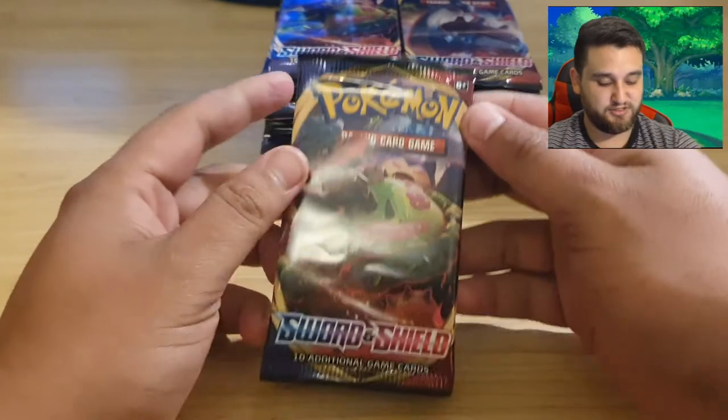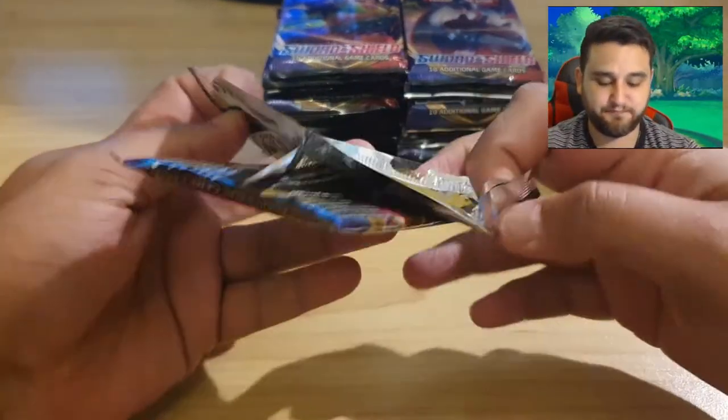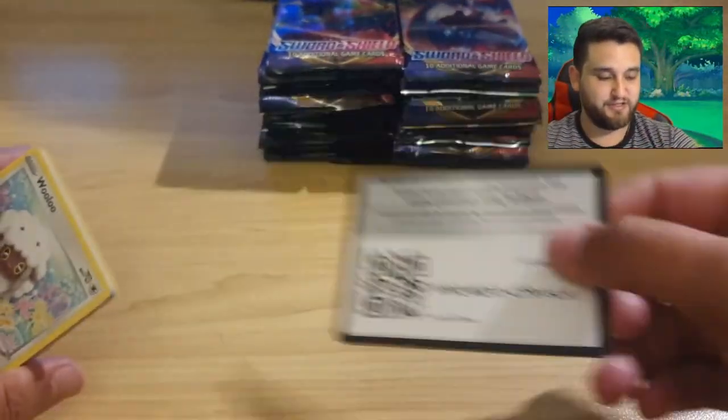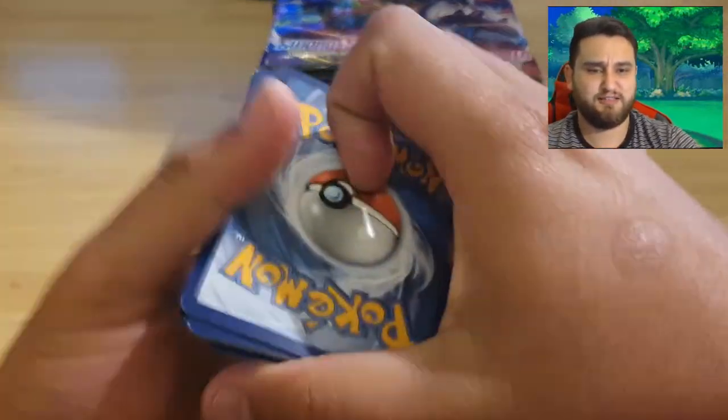Alrighty, so we're starting right off with the Snorlax ones. Let's get into it, we're going to speed roll this a little bit, going to go a little bit quicker than normal. Okay so there's the code card - one, two, three, four - electric, let's get it.